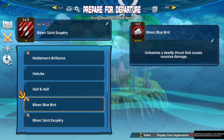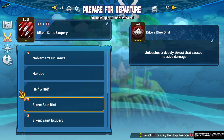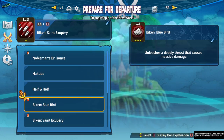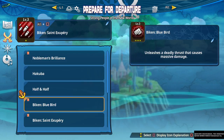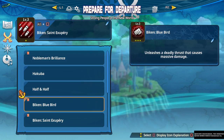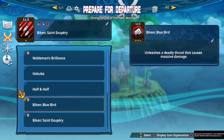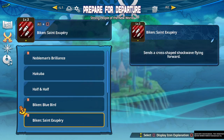Bluebird — unleash a deadly thrust that causes massive damage. This is a pretty solid attack. It's not quite as strong as Half and Half, but if you really want to stack a couple of Musou specials on him, they're both solid and really strong options. You can use this in the air, which is a nice bonus. However, I highly recommend using it on the ground because the hitbox is very specific, and using it in the air it can usually whiff or the enemy will just kind of fall. It's very finicky to use in the air.